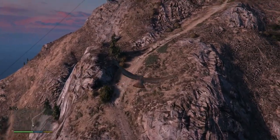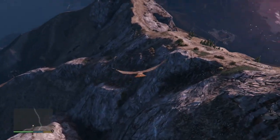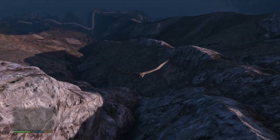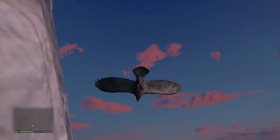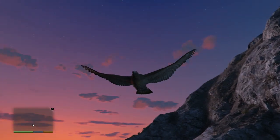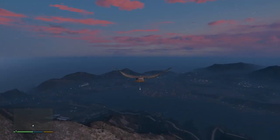There are 27 peyote plants scattered across San Andreas, and each one you pick up turns you into a random animal. For the one on Mount Chilead in this video, I didn't save the game so I could go back and get different clips — I just reloaded each time. I also went to it as Michael, who transformed into a seagull, but I left that out since it was pretty much the same as the hawk.